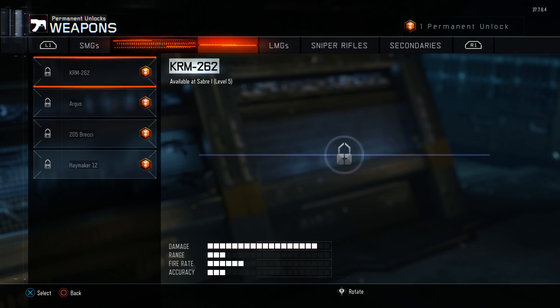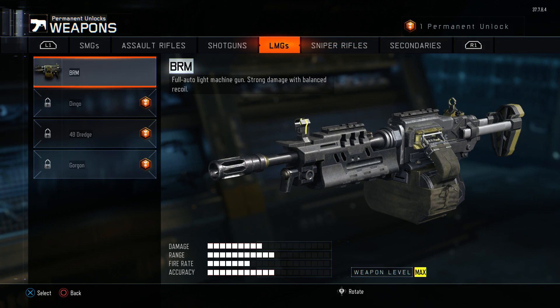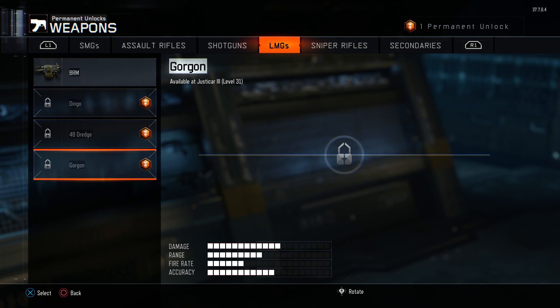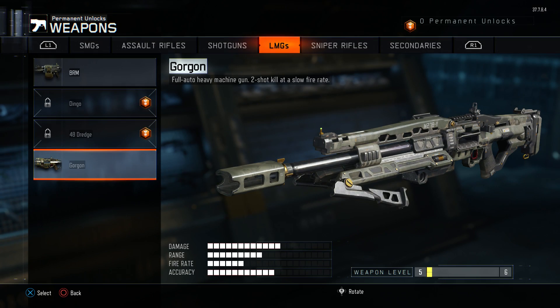The other option is you can use your perma unlock token not just to unlock classic gobble gums, but to actually unlock weapons before you reach the level that normally grants that weapon. This is pretty cool because it lets you get the weapon and max it out early. Once you perma unlock it, it carries through every prestige — just like the gobble gum unlock does.